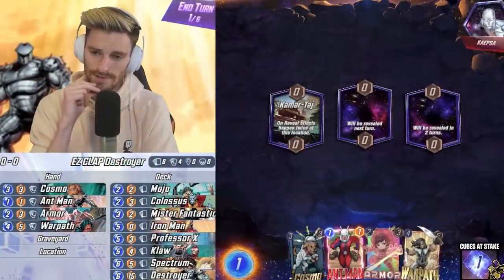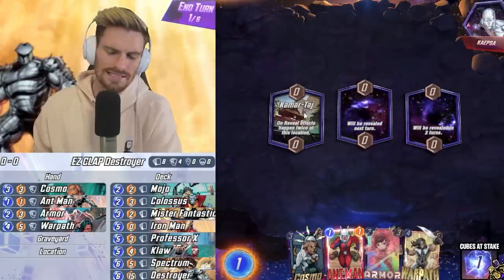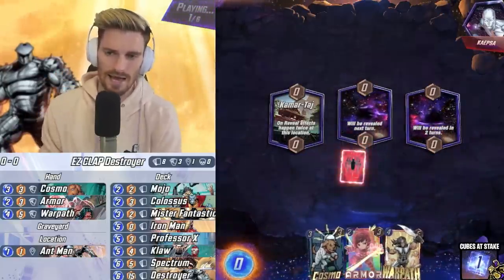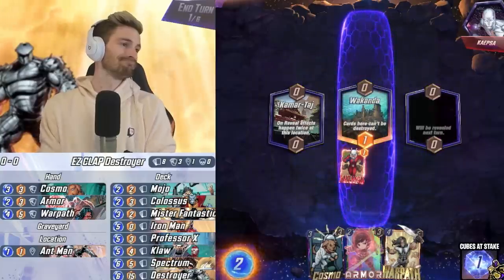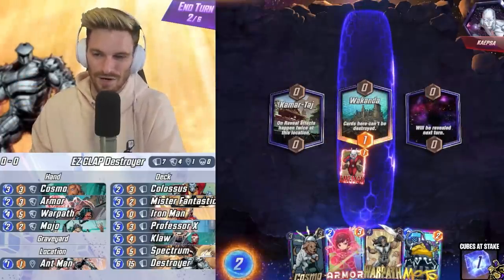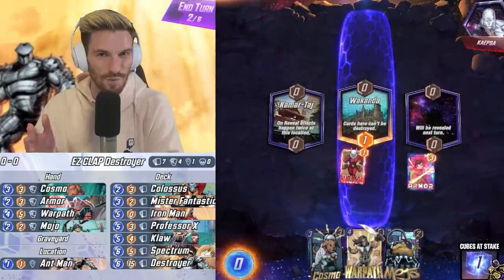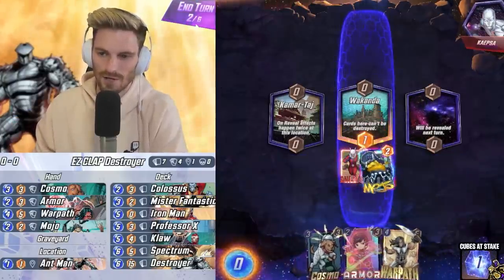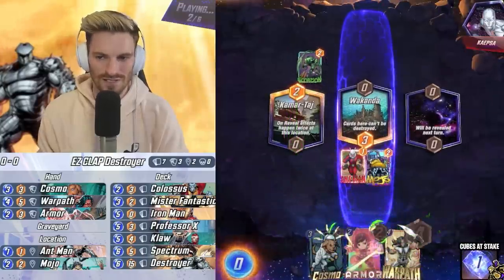What an opening hand — Ant-Man, Armor, Cosmo, Warpath. I'll take that curve all day. We've got Kamar Taj available. I'm going to put Cosmo in Kamar Taj to counter if he has a Silver Surfer deck — he happens to have that as his avatar. As long as this doesn't screw me with a Space Throne or Superflow... we got our Destroyer-protected lane in Wakanda — beautiful thing. We can Mojo in there early or go Armor on the right side and double up.